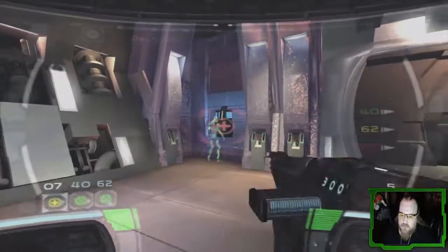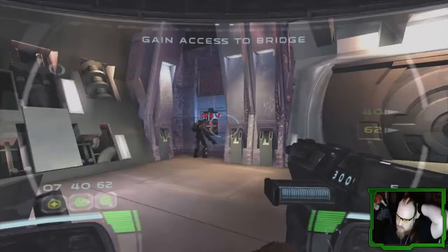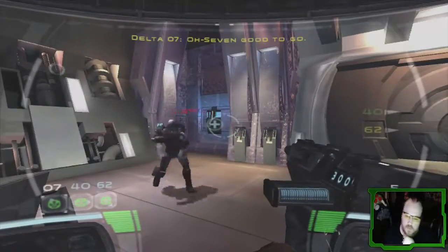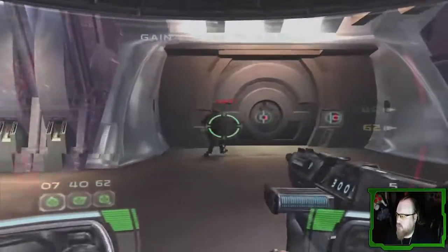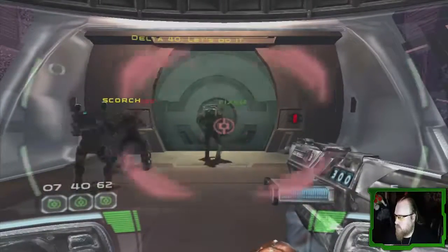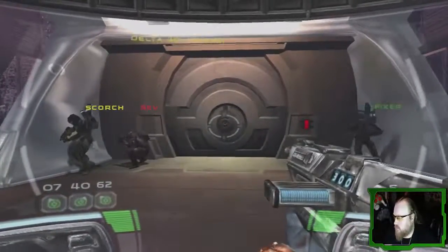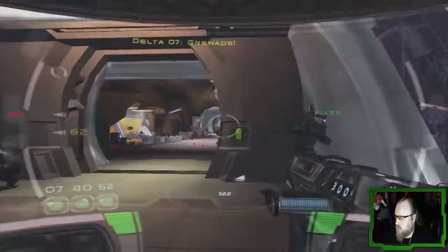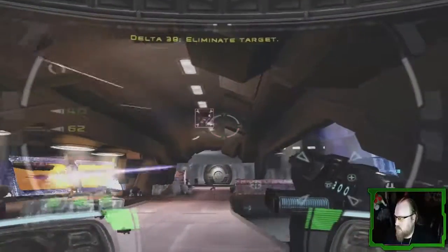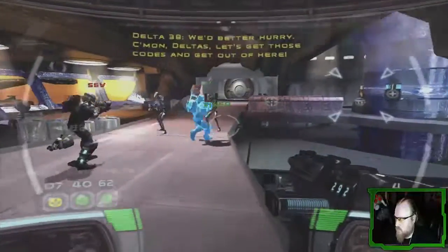Heal up, Delta. 07, good to go. Breach that door. Let's do it. Charge set, clear. Grenade. Eliminate target. I'm tapped out, better hurry. Come on, Delta, let's get those codes and get out of here.